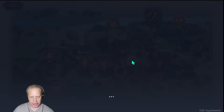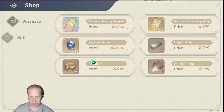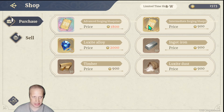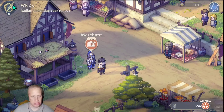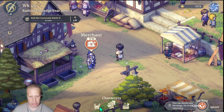Town Square: if the vendor isn't in any of the other locations they'll usually be here, plus lots of storyline happens here. The merchant offers things like a legendary forging blueprint for 1800 gold. You can sell materials you don't need for money. This screen also shows all your facility upgrades for your buildings so you can judge your current bonuses before deciding whether to spend resources.